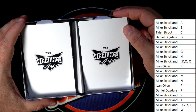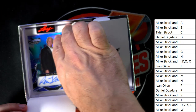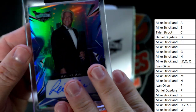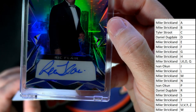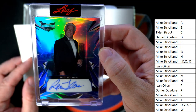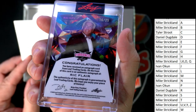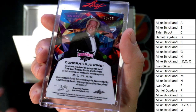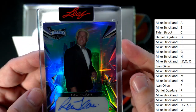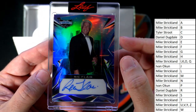Door number one or door number two — let's go with this one first. First up — oh wow! That is gonna be the Nature Boy Rick Flair, going out to Mike S, and that is number 16 of 25. Beautiful! Got to meet him, work with him a few times — love Rick Flair. So Mike S, coming out to you, man.